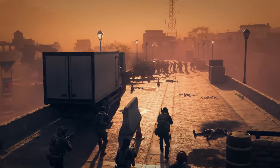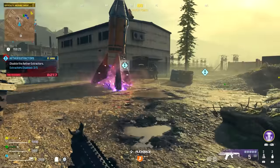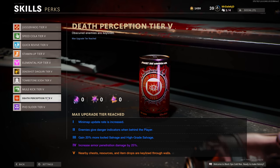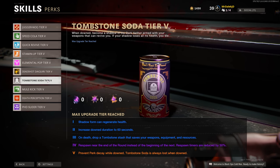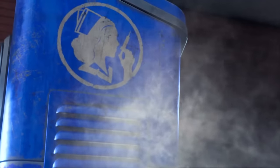Now we've got to talk perks, because a lot of the Cold War perks are returning, but there are a few that are missing. In total, we have nine perks: Juggernaut, Death Perception, Quick Revive, PhD Flopper, Speed Cola, Elemental Pop, Deadshot Daiquiri, Stamina Up, and Tombstone. Most of these work exactly how you'd expect them to, but some have been altered slightly.